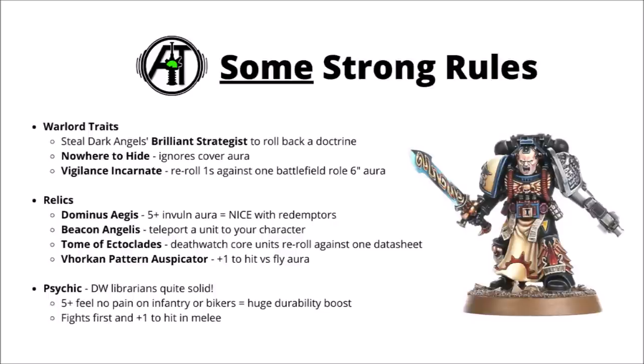For relics, the Death Watch are slightly spoiled for choice with a fair few really good ones. One of the single best is the Dominus Aegis — a Relic Storm Shield that gives an aura of a 5+ invulnerable save to any core or character units within 6 inches. This is really nice for any unit with a 3+ armour save, and in particular it's really nice with Redemptor Dreadnoughts, giving that 5+ invul save to help them out against high AP anti-tank guns. Next up is the Beacon Angelis, a good mobility relic that basically allows you to teleport a unit somewhere on the board to your character. You could have this on a character with a jump pack, jump them forward turn 1, and you essentially have the equivalent of a deep-striking Death Watch Kill Team jumping from the back of the board all the way to the front lines.